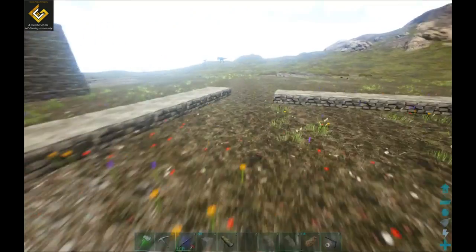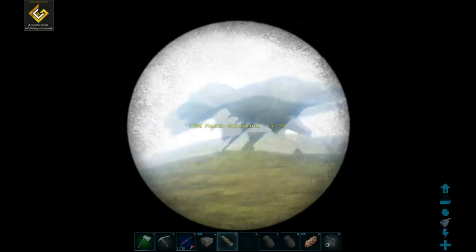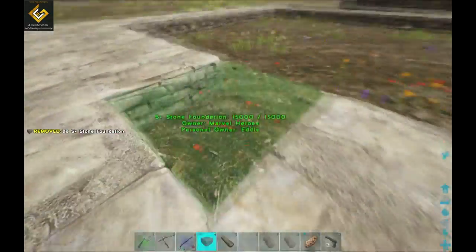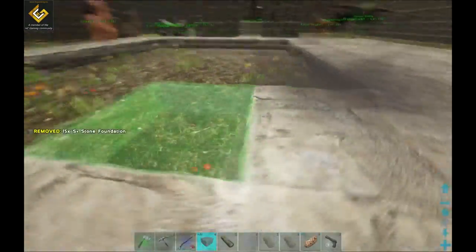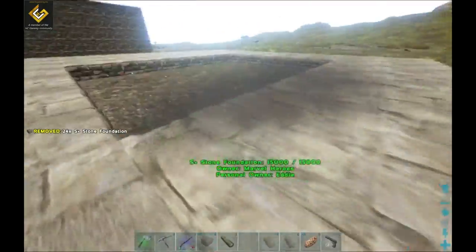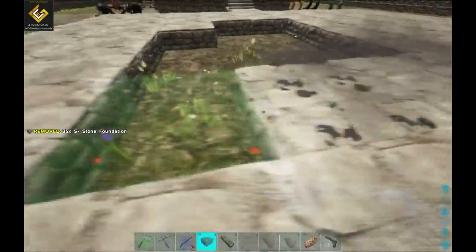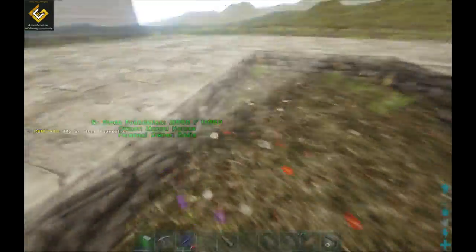Right, got a lot of stuff getting made right now. Let's just find - what are you over there? Rex, you better not be high level. Level 95, yeah, I should let's get this all finished off. I was thinking about just leaving it on the floor but that means putting down fence foundations to make a wall all around and I couldn't be arsed with it. It's so much easier just making these and I need six more.